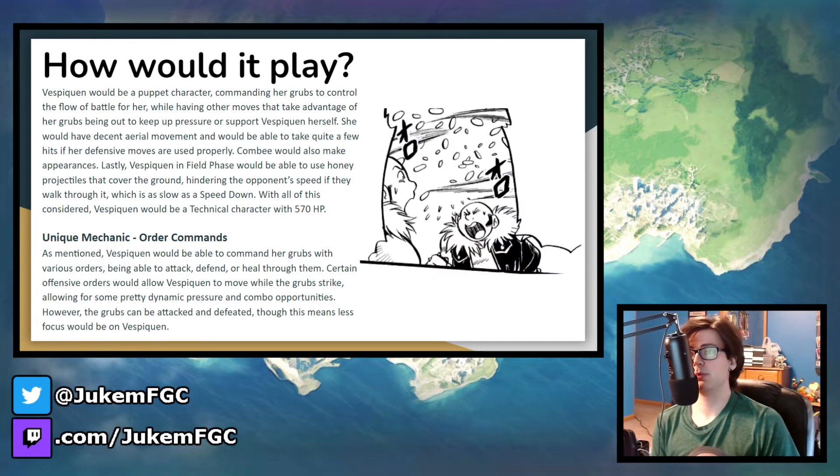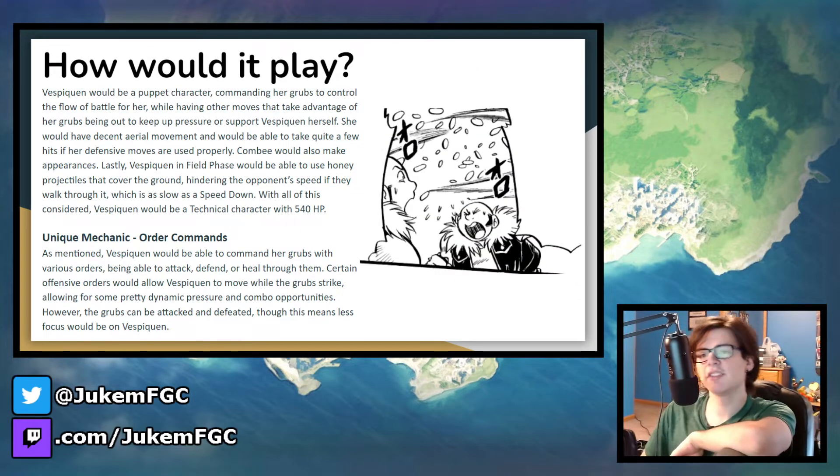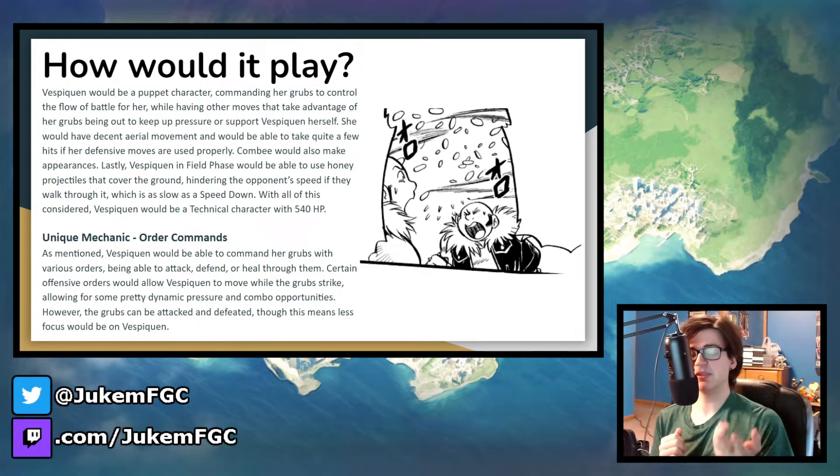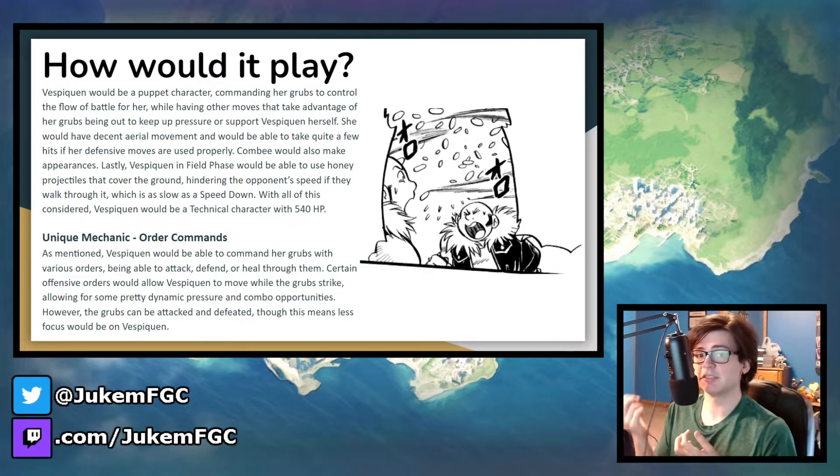Now for how Vespiquen would play. I brought up at the beginning that Vespiquen is a character people want to see fill a specific archetype in Pokken — the puppet character — because she can control both the Combee and the grubs with pheromones. She would mainly control the grubs, with Combee making sparse appearances throughout her moveset. With her grubs, she would be able to place them in a specific area and then control them in ways that can either put pressure on the opponent, start or continue combos, or support Vespiquen herself.